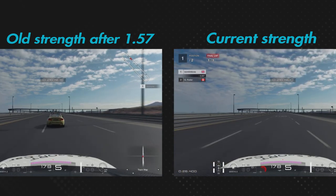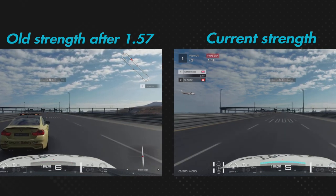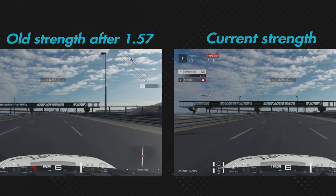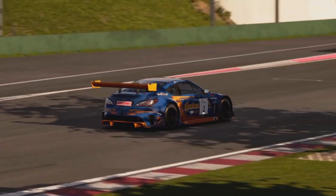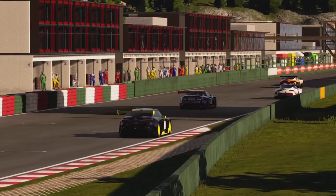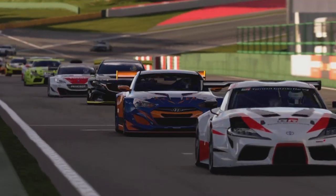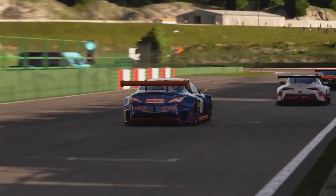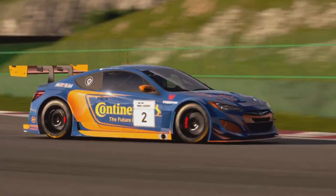With a reduced slipstream, drivers would actually have to work on overtakes rather than just nipping at the heels of other cars into corners. When they lack discipline they go for silly moves - I call it the two-tenths syndrome, where a driver gets within two tenths of the car ahead and feels they have to go for the move. The current slipstream doesn't help prevent that tendency anywhere near as much as it would if they reduced it by that small margin.